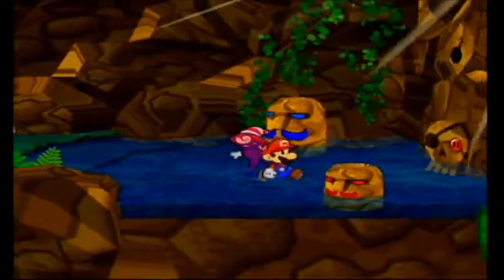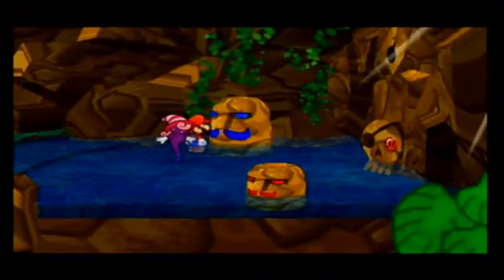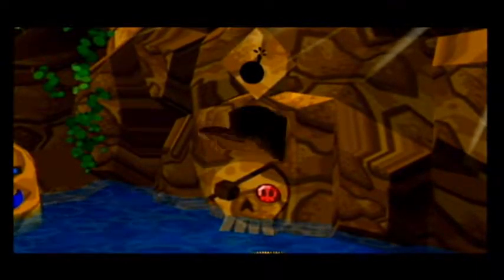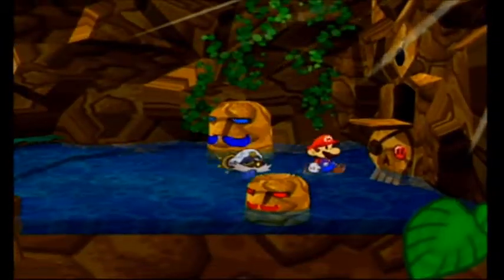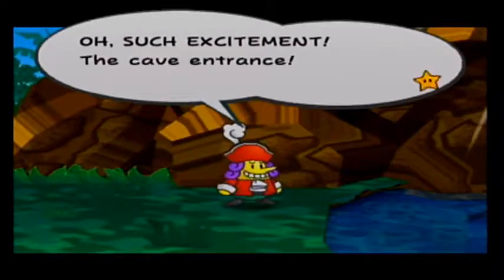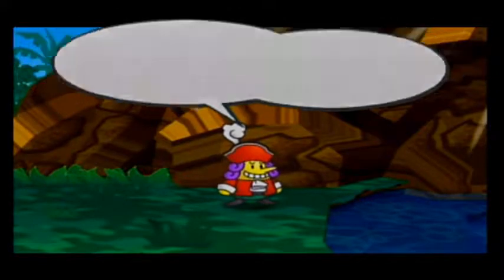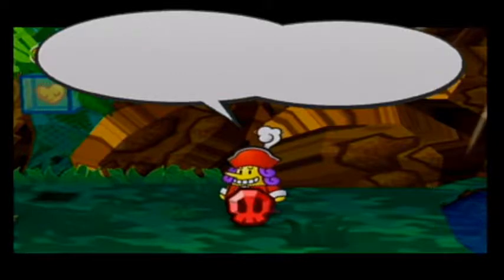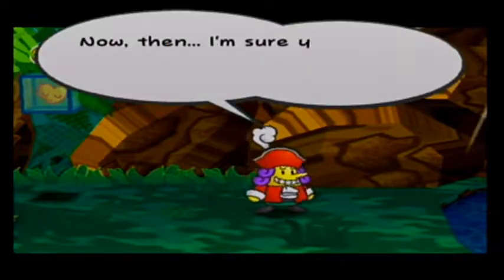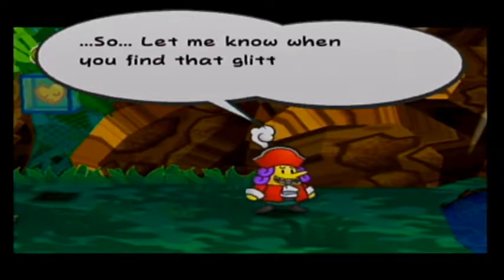And hey, remember the song — three times Red Stache lands on his end, four times Blue Stache's belly is whacked. Time to show off what Bobbery can do. Oh such excitement — the cave entrance! My skull gem! Mario, what were you thinking? That gem was part of the house of Flavio! Oh, what a happy day — I have my skull gem back! Now then, I'm sure you're all disappointed, but Flavio must be heading back to camp now. Let me know when you find that glittery treasure, all right?